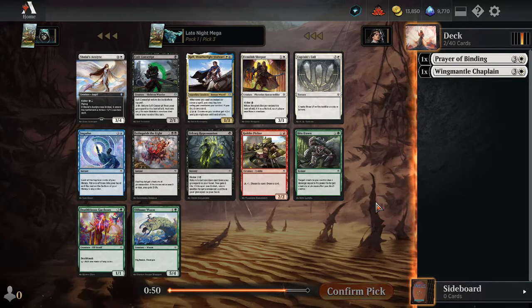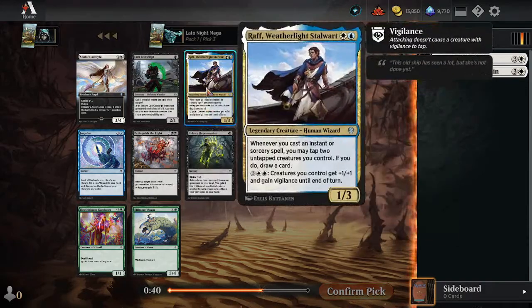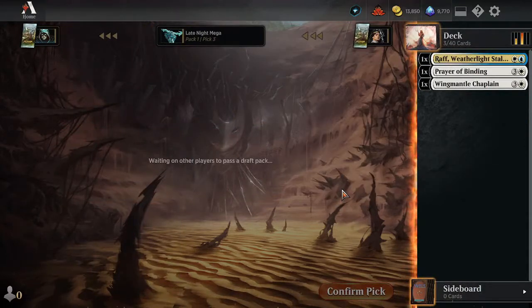We have Extinguish the Light, but I think if we're going into the Defender deck, Raph is better. We want it to be Blue-White. If Raph wasn't here, I'd probably take the Extinguish. Though Esper colors aren't really bad for this either — there are multiple blue walls we could play, and the Black walls too. The Black ones are decent as well, both the Common and Uncommon. Esper is kind of the color combination we'd want for this sort of Defender deck.